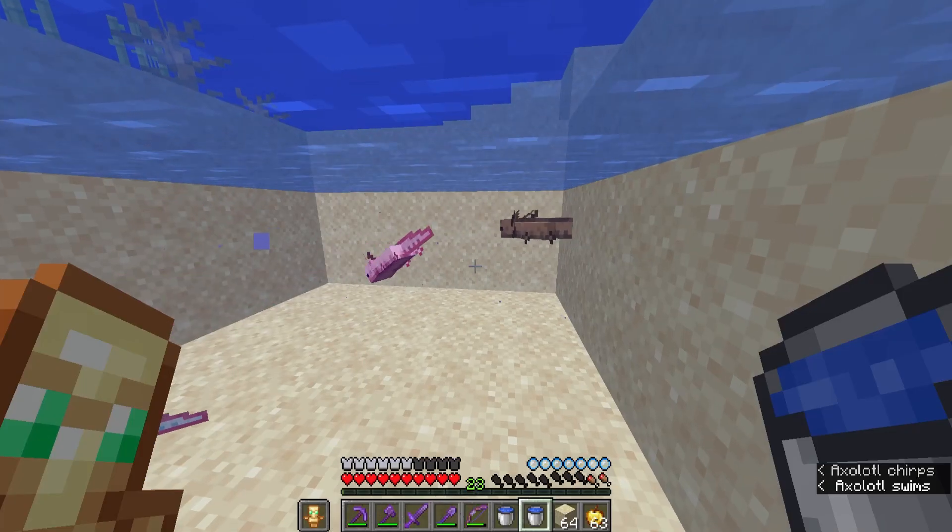And now I just have skeleton horse left. Oh nice! So we just have ink sac and bamboo left. Now I've gotten every single thing I can get from fishing except for the most rare item, which is ink sac — it only has a 0.1% chance with no Luck of the Sea.